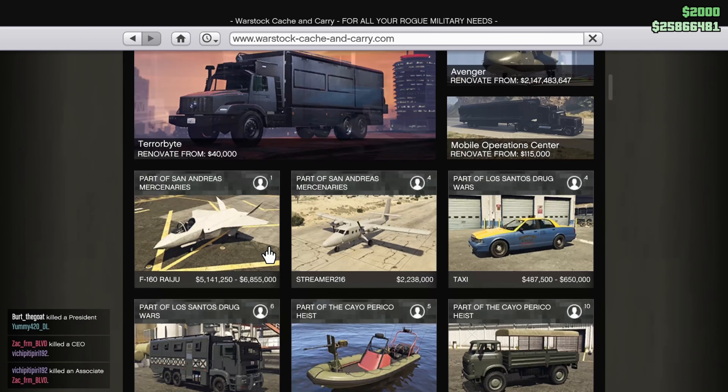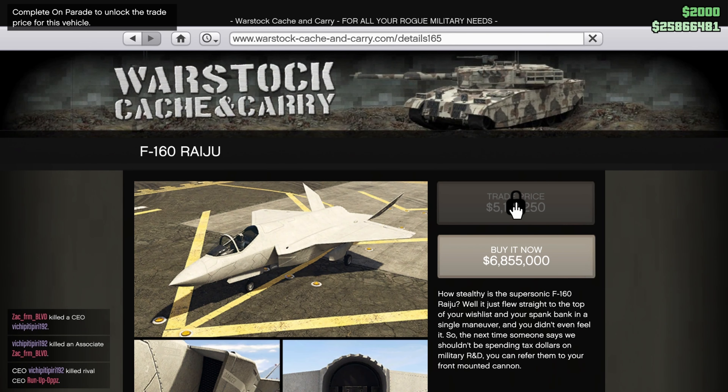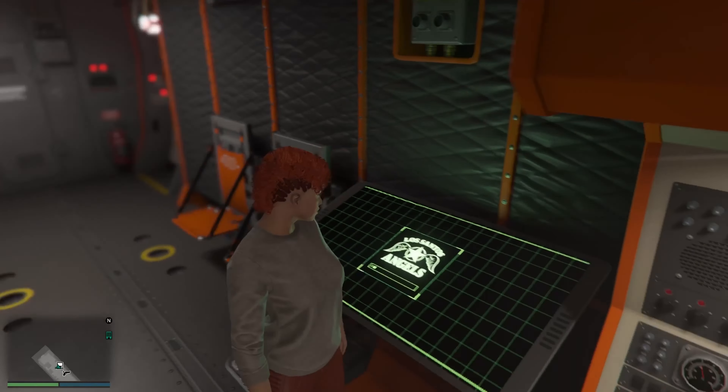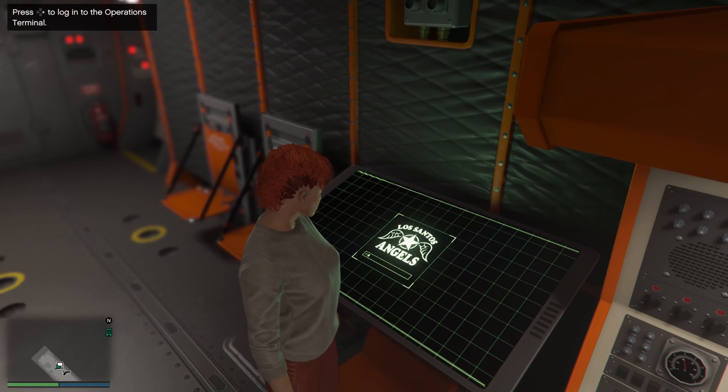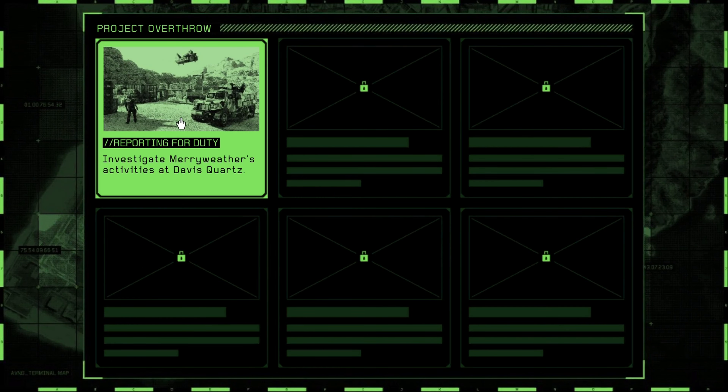As you can see, if you choose to buy it now, it's going to be about $6,855,000. And if you decide to unlock it through the missions, it's going to be $5,141,250. So once you get into your Avenger and into the Mobile Operations Center, you're going to have to go to Meriwether Security and select the first mission, which is Reporting for Duty.